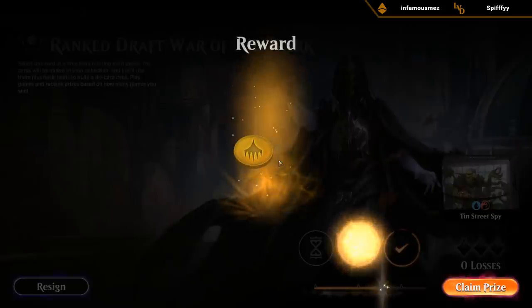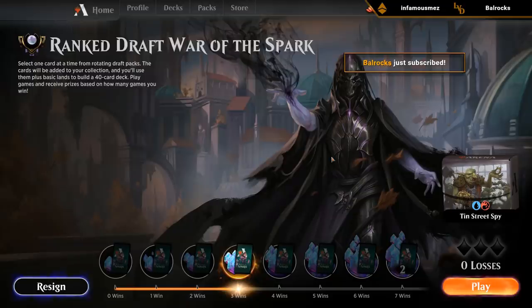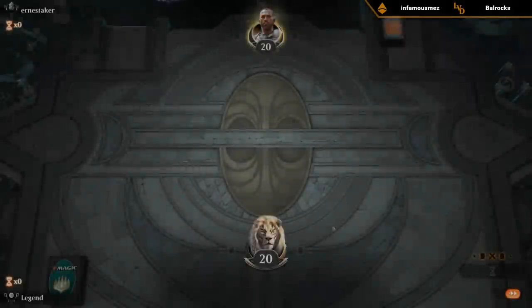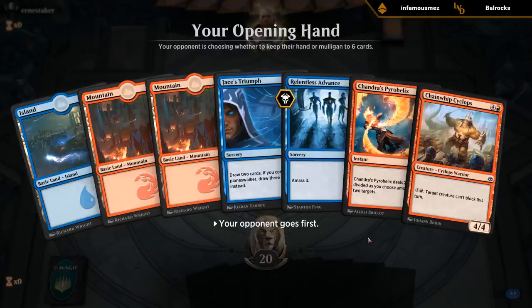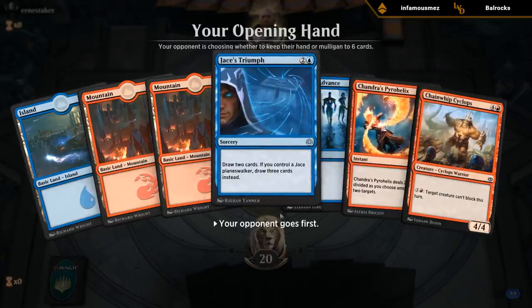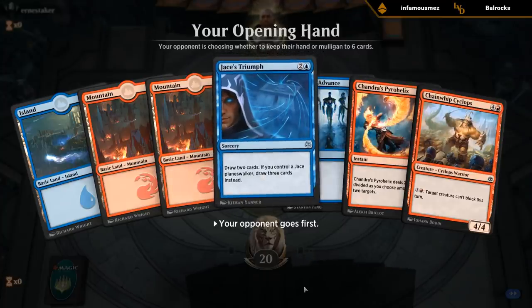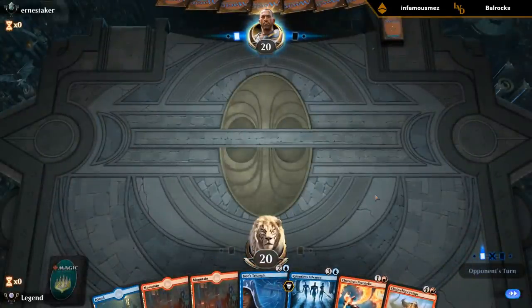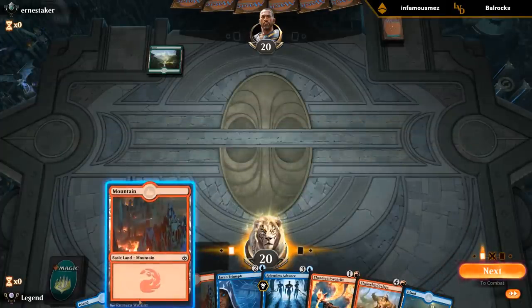War of the Spark hasn't been too kind to me in the last couple streams, but finally got back to Diamond. Let's see if we can cheese out some more wins with Krenko. No Krenko opener but got turn 2 Helix, turn 3 Triumph, nice curve. Triumph to hit our land drops and hopefully find Krenko by turn 3. But if we don't, we still have a functional hand.